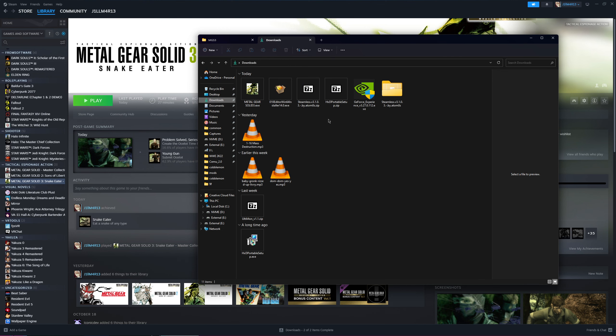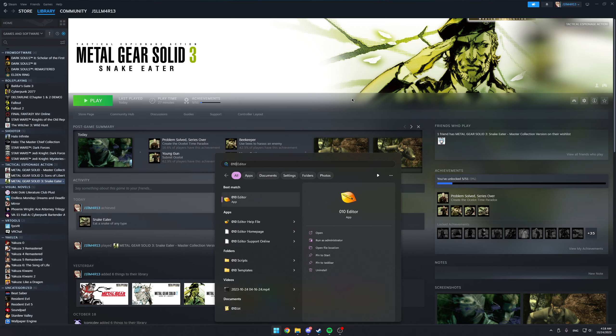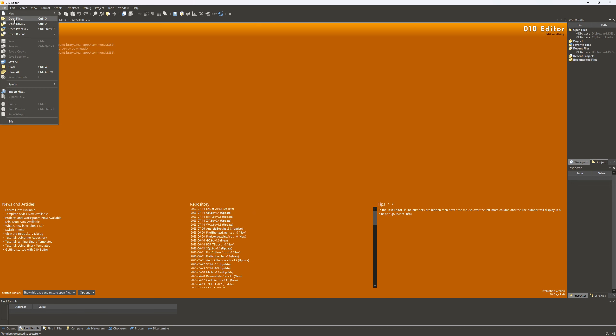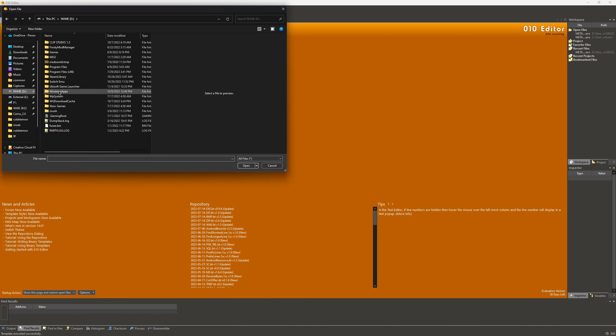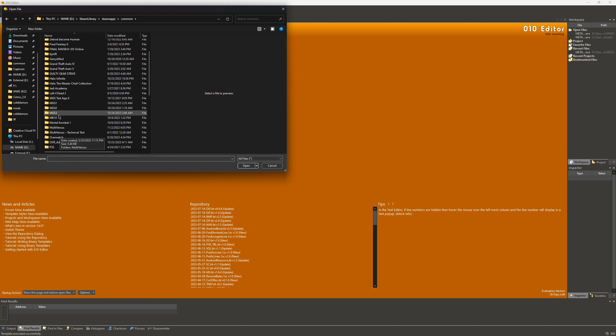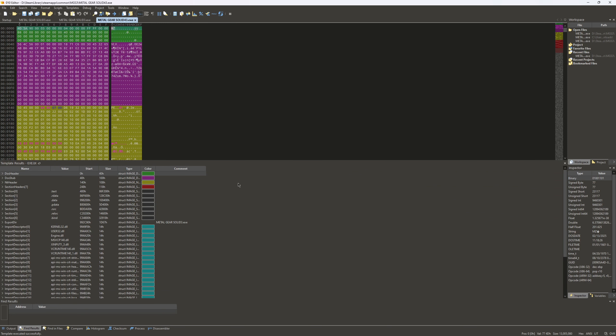You're also going to need a hex editor. I've tried both HxD and 010 Editor — I had better luck with 010. It was a little bit easier to find what I was looking for. So you're going to open up your hex editor, then open File, go to wherever you have Metal Gear installed — it's probably your Steam folder — and select the exe.